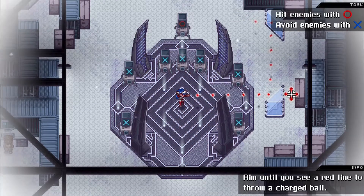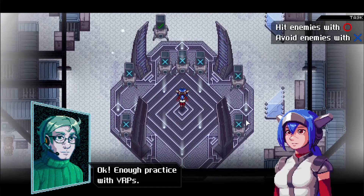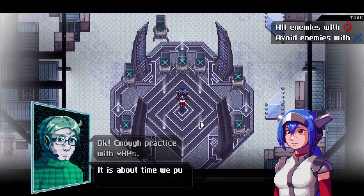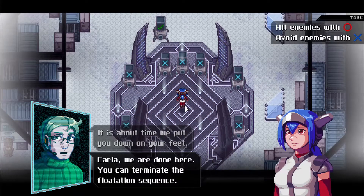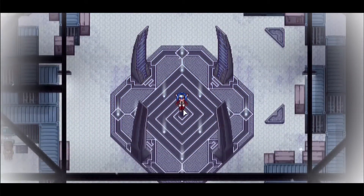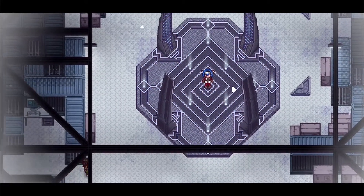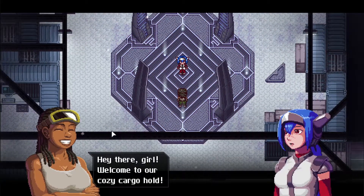Enough practice with VRPs — it's about time we put you on your feet. Carla, we're done here — terminate the flotation sequence. I really like the VRPs. We meet Carla: 'Welcome to our cozy cargo hold. My name's Carla, nice to meet you. You sure are a quiet one.' Apparently there is an issue with the speech synchronization — she can still understand us though. So we cannot talk, which is a little unfortunate.